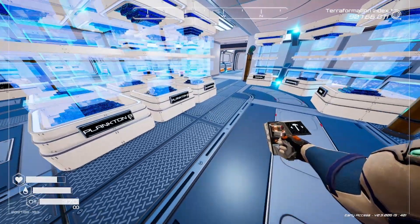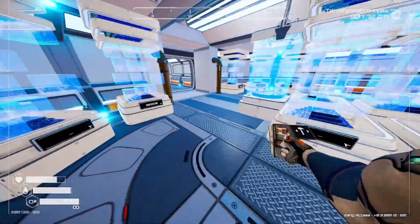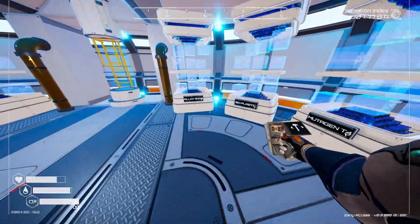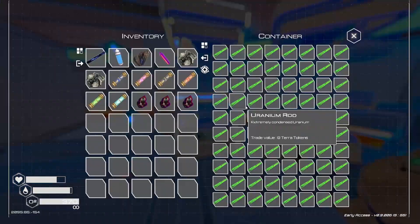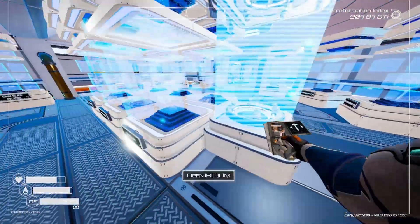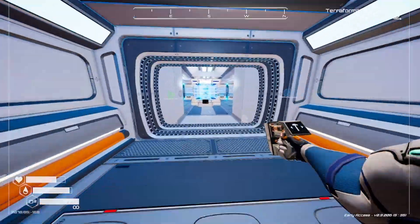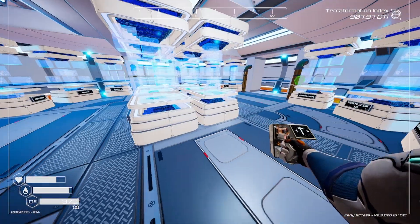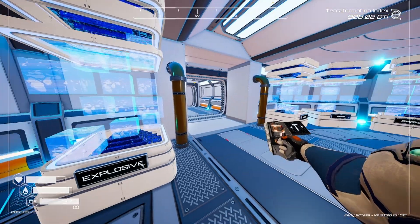We're going to need two explosive powders — that's where the seeds are, so explosive powders should be around here somewhere. Found them — we need two of those. I think that's it just for the one optimizer.